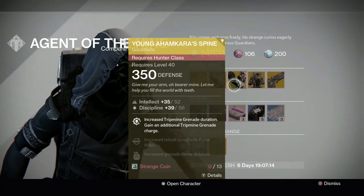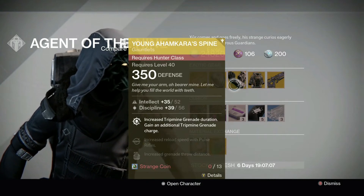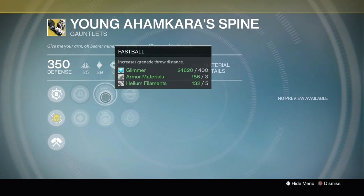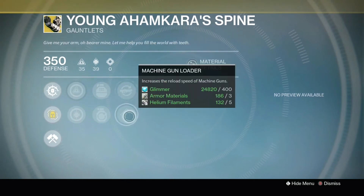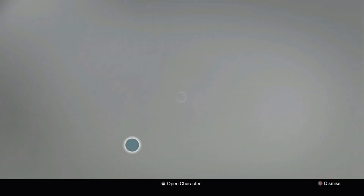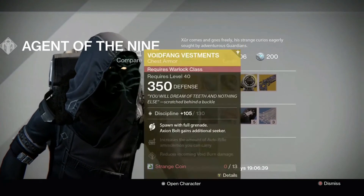Hunter-wise, we've got the Young Ahamkara's Spine with strength of 52 and discipline of 56. This is a 90% roll, so again kind of mid-tier — nothing amazing, and you might have gotten a better one already. Increased trip mine grenade duration and an additional trip mine grenade charge. Increased discipline and intellect; Fastball for grenade throw distance; Momentum Transfer for melee energy from grenade hits; pulse rifle loader and machine gun loader. Fastball works well with the Field Scout perk to give you a little bit more range on those grenades. This is situationally good if you're working on grenades, otherwise I would throw on something that gives you a little bit more all-around help or super benefit.